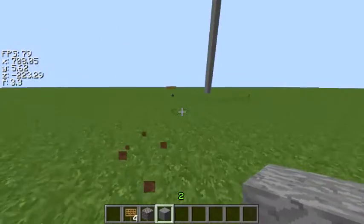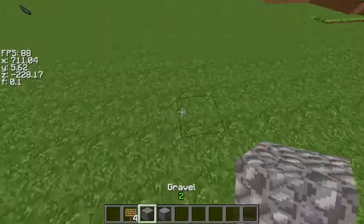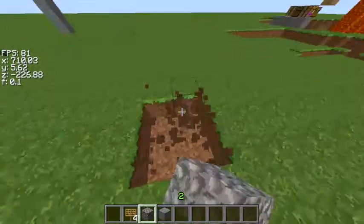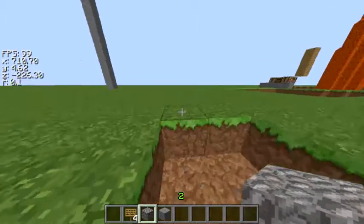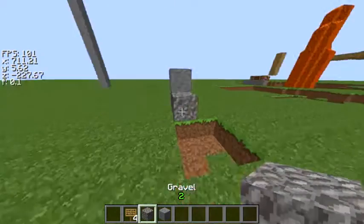Hey guys, this is a simple sign trap you can do in Hunger Games. Pretty much all you need is blocks you don't pick up, so any kind of breaking material, and signs. I'll show you the concept first.